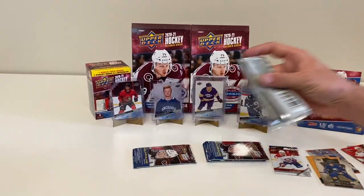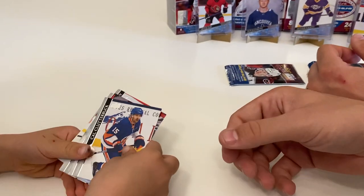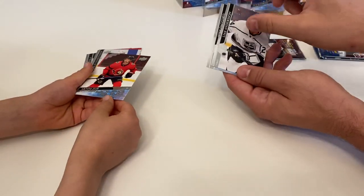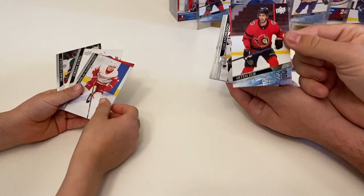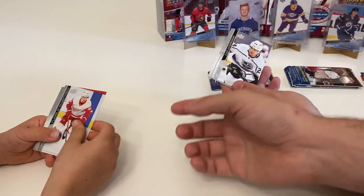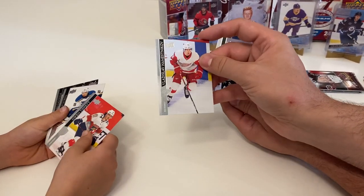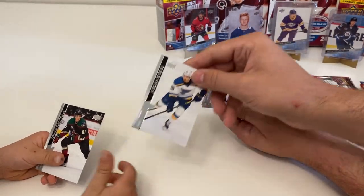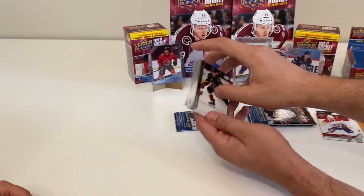I did a good rip too! Let's see what we got here - Young Guns! Cole Clutterbox, Joey Decor. We got them in the background. Leah Sanderson, and we got an Artem Zub Young Guns - that's a nice one! We never pulled one of his before, we had only traded for him. Also Owen Tippett, Jordan Kairu, and Drake Kajula.